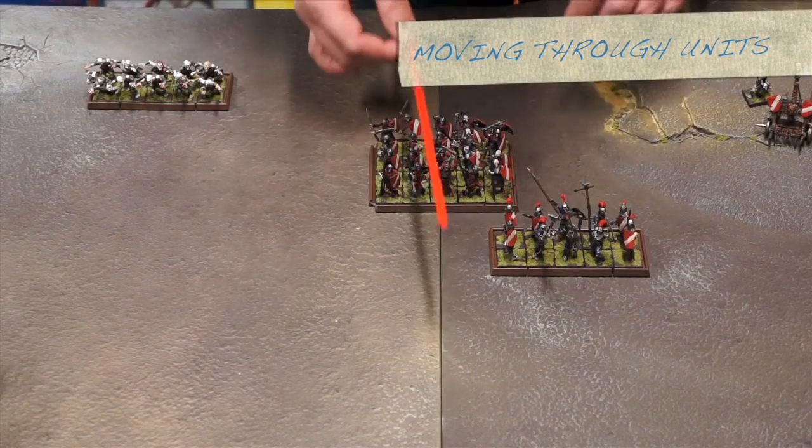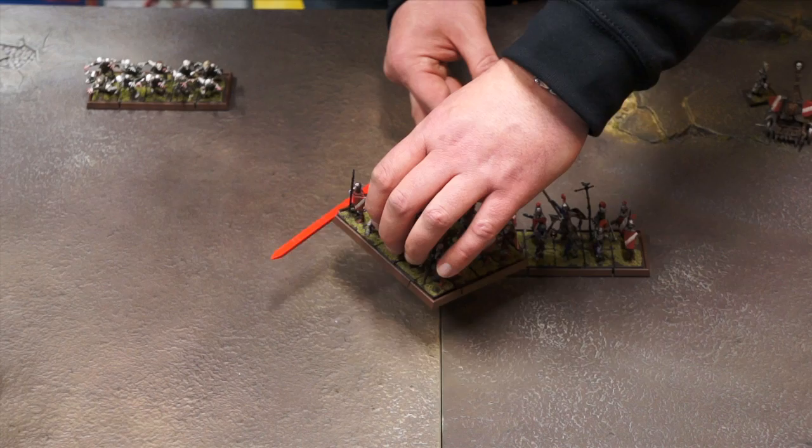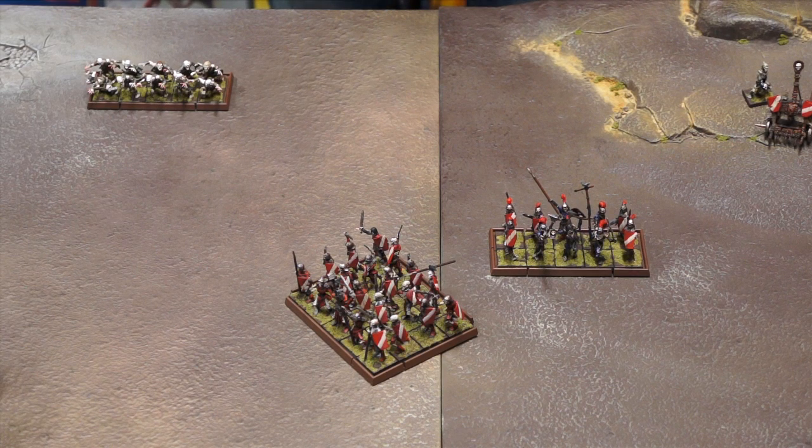Friendly units can be moved through, except when charging. But you cannot end a unit's move on top of another unit. Also, at the end of their move, your unit must be at least one inch away from friendly units. Enemy units block movement — your units can never approach to within one inch of them, except when charging.